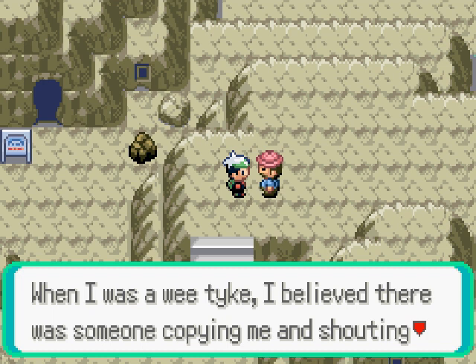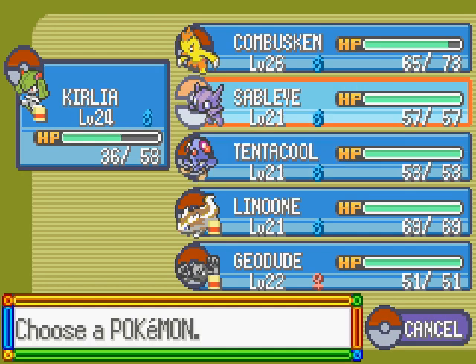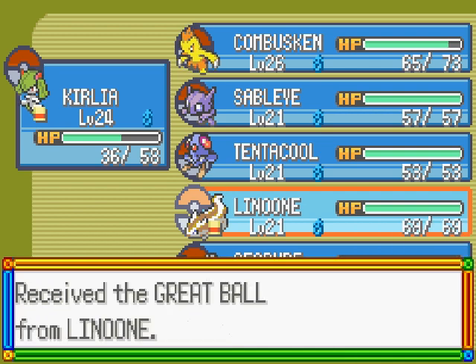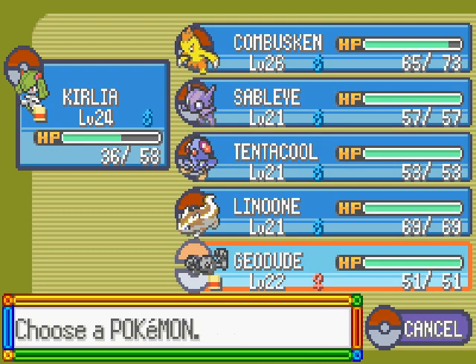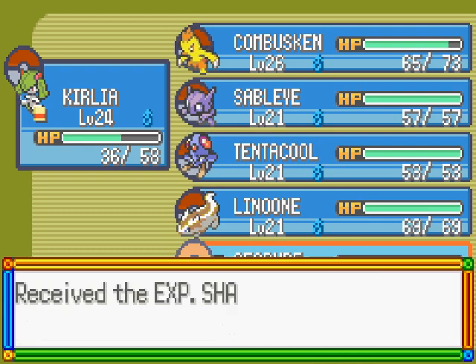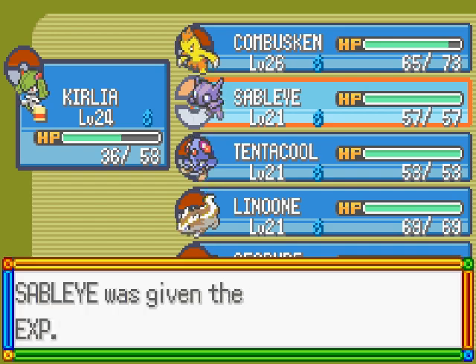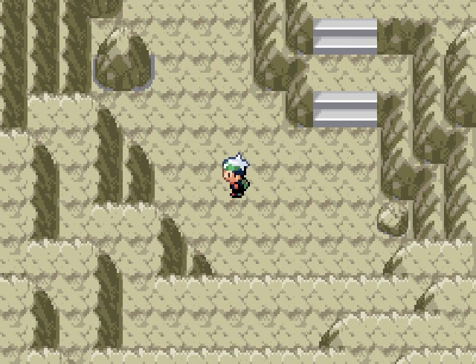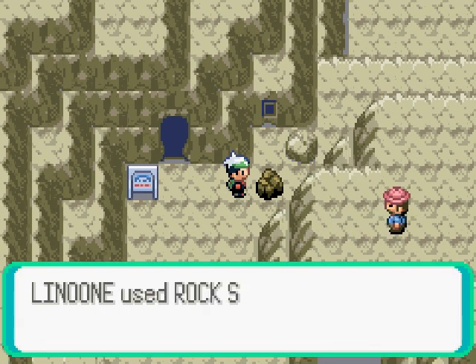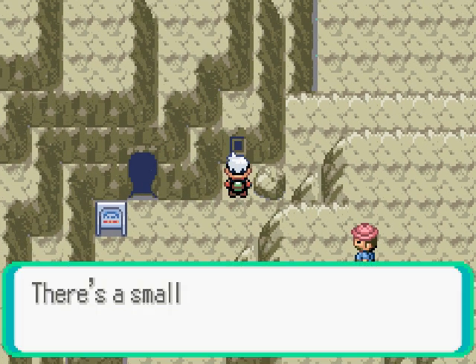When I was a wee tyke, I believe there was someone copying me and shouting back Yodalee who. My Anun has an item — oh, a Great Ball! Thank you. Sableye's closer to leveling up so I'm going to give that Great Ball to Sableye. I will eventually use them in battle again, especially Sableye. Break this rock for fun — it's just a secret base.